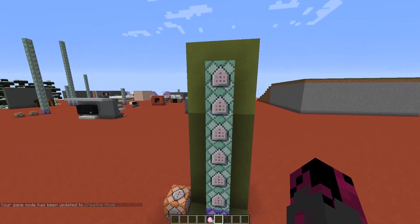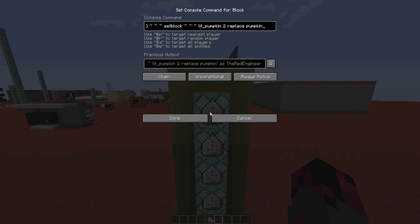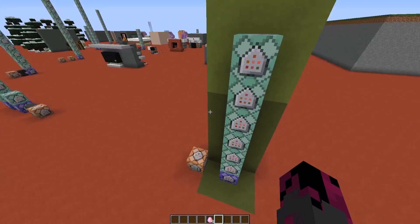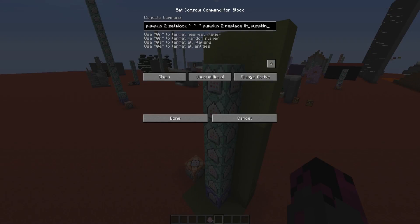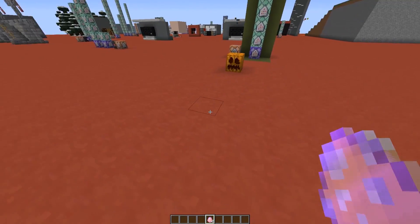The second part of the command block line turns the pumpkin on and off — it's a really simple concept. The first command block here executes for the armor stand and detects if there is a lit pumpkin inside it; if so, it sets a normal pumpkin. The last command block executes if there is a player within 8 blocks radius of the invisible armor stand; if there is a player, it places a lit pumpkin. When the player goes away, they are no longer detected, and the first command block replaces the lit pumpkin with a normal pumpkin.